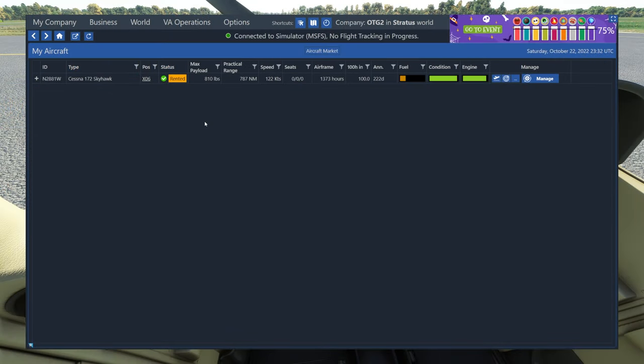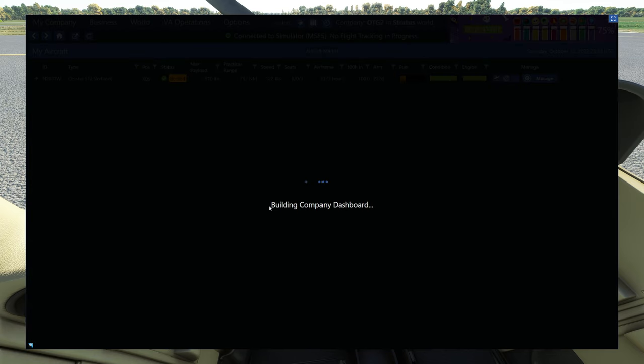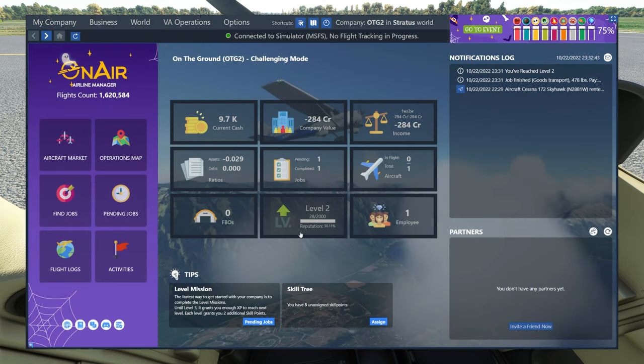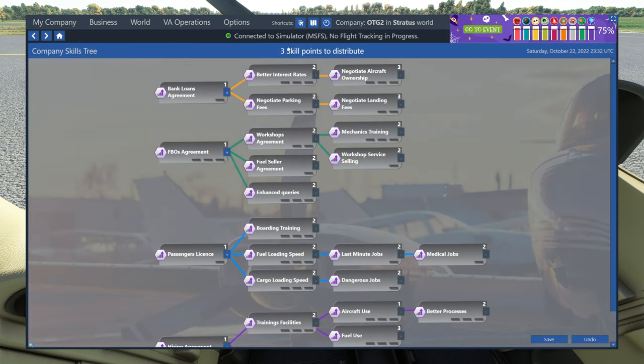Same with our pilot. Alright, so we've successfully completed our first flight. What I can do now is go back to our dashboard. Here we can see we actually got promoted to level two. So that gives us more skill points. If I click on that at the top, it now says we have three skill points to distribute instead of just the one that we started with.